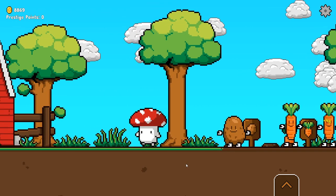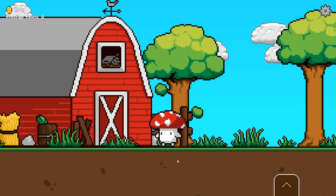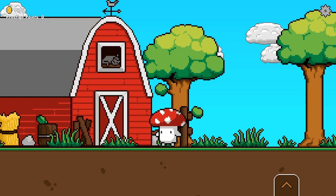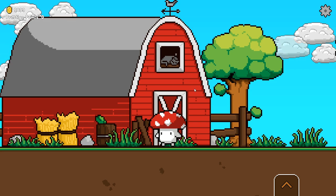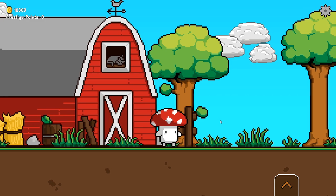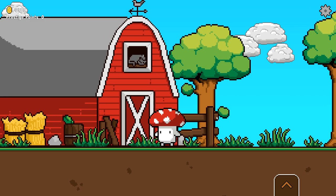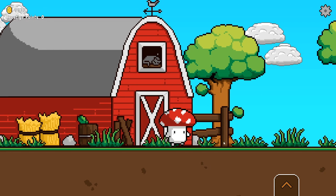Now to the exciting bits — if we head over to the left we can see a new area that's been added. There is a lovely barn here with a lot of cats sleeping in the window, which is honestly the best addition. You will be able to click on it and pet the cat in the future. Over here is your animal farming area.